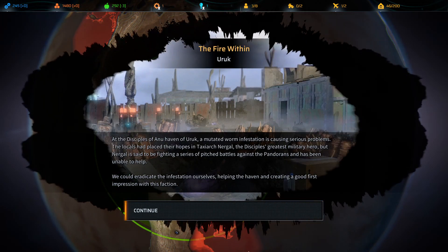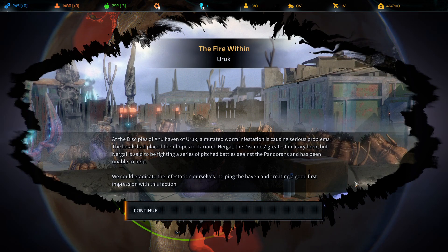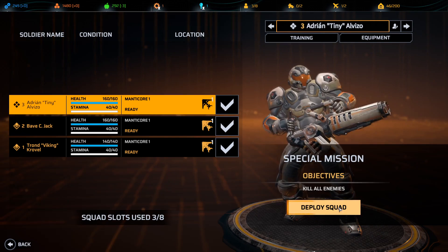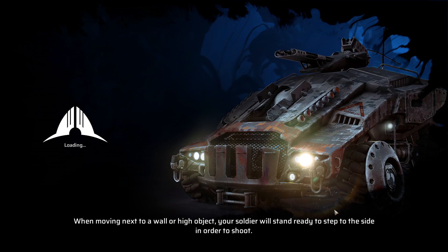At the Disciples of Anu Haven of Uruk, a mutated worm infestation has caused serious problems. The locals placed their hopes in Taxiark Nurgle, the Disciples' greatest military hero, but Nurgle is fighting pitched battles against the Pandorans and has been unable to help. We could eradicate the infestation ourselves, creating a good first impression with their faction. We'll take our people out and try to eliminate some mutated worms - we'll just have to take it slow and steady, because we only have three people.